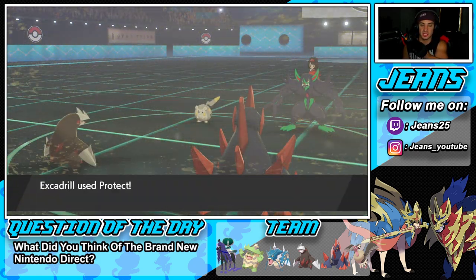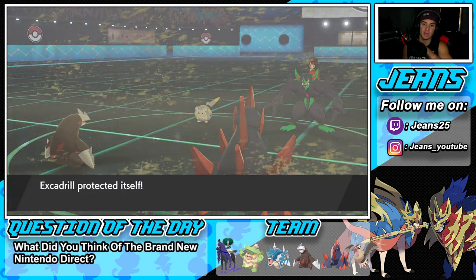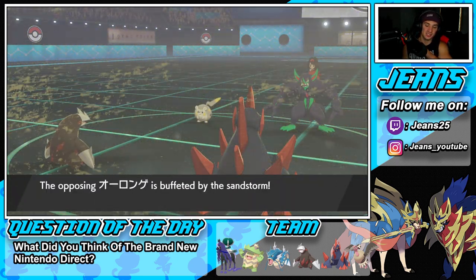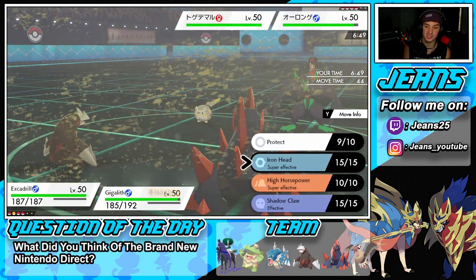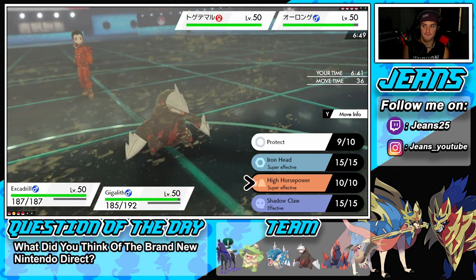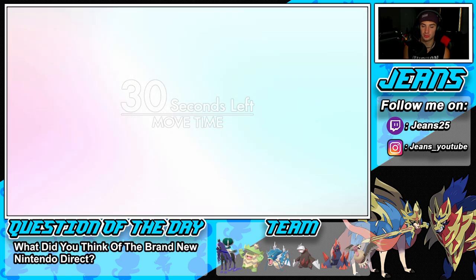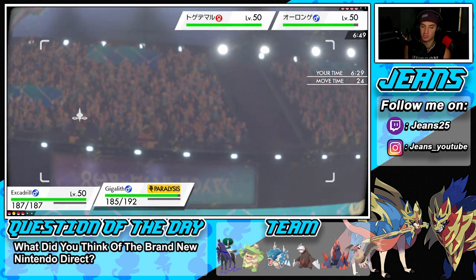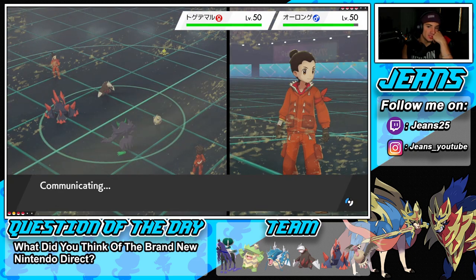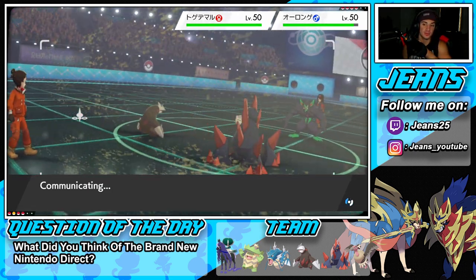I decide between Iron Head and High Horsepower. I could Iron Head into the Grimmsnarl slot — I can see him swapping Togedemaru back in. I drop a High Horsepower and swap Gyarados back out. That was my exact plan. I can see him swapping Togedemaru into Kyogre. I probably should have gone Iron Head because he could have Protected. We swap Gigalith back in. Let's get Gyarados back out and see what Grimmsnarl is doing — attacking or setting up screens.